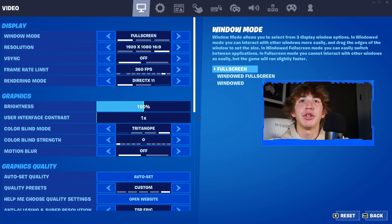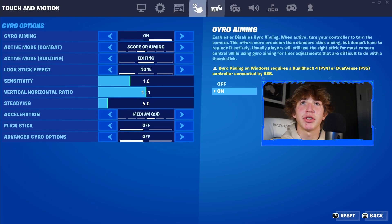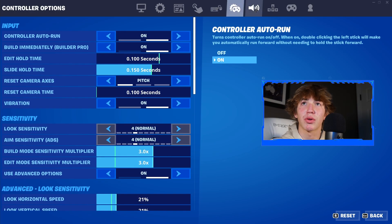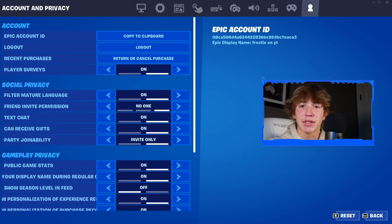From here, all you want to do is look at the top of your screen, where you should notice we have a Video tab, a Game tab, Game UI, Touch and Motion, Mouse and Keyboard, Controller Options, Audio, Keyboard Controls, Wireless Controller, and finally Account and Privacy.